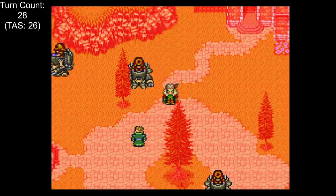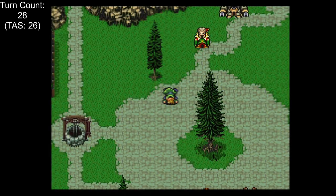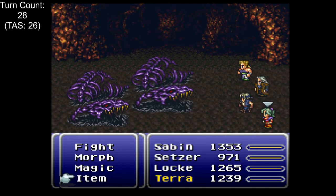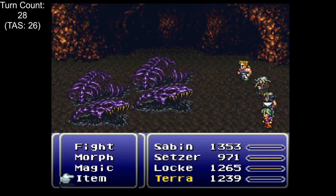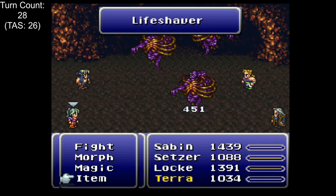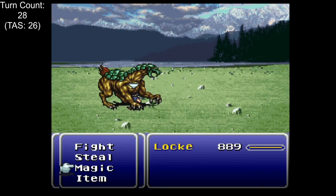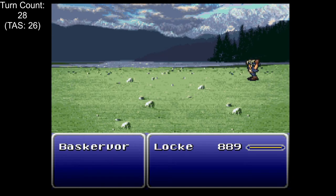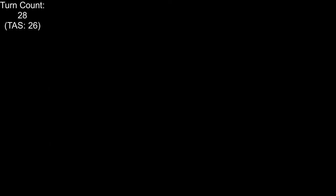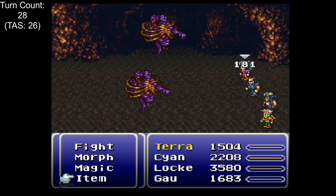We can shave a couple levels off by recruiting Mog at the end of our power grind, since Mog also joins 5 levels above the average. Thankfully, we now have access to arguably the best grinding location in the World of Balance — the cave to the Sealed Gate, which contains mostly Ings and Zombones. These enemies give almost as much EXP as enemies on the floating continent and are dead easy to kill. We can also obtain Gaia Gear early by stealing it from Baster Force using a Thiefknife and the Black Belt — it only takes 15 minutes to get 4, making it a worthy investment. It took a whopping 6 hours and 10 minutes in the cave before the levels fell into place.